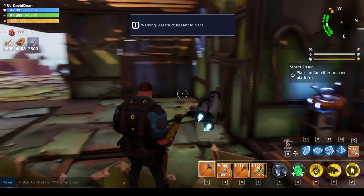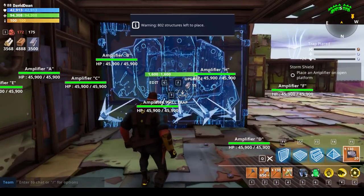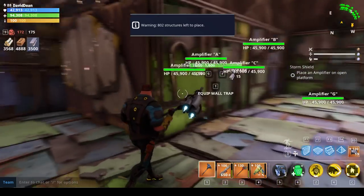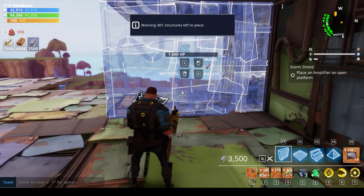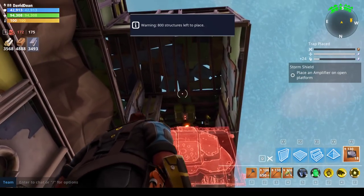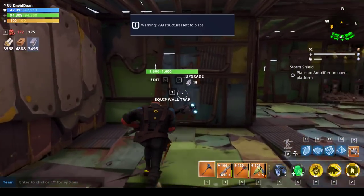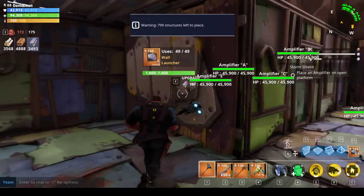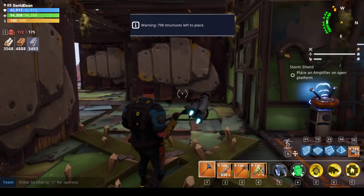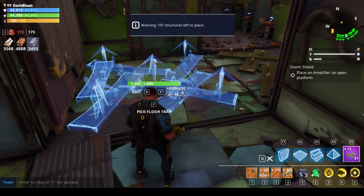So we have that pretty well set up here. Launcher sending them back, launcher sending them back. And remember we got this opening here, so when they drop on there they hit this launcher which sends them over here to this launcher, to this launcher, to this launcher, sends them down the hallway to all the timeout rooms. So this is why durability is such a huge deal.